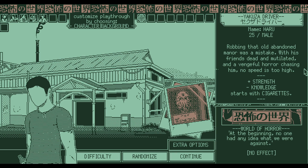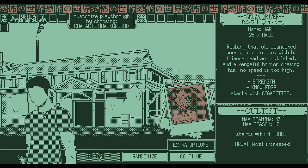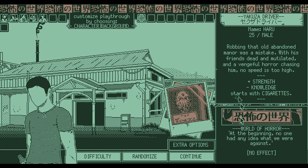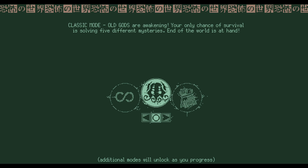We have difficulty options: Initiate, Cultist, True Believer. We'll go with normal Cultist. Additional modes will unlock as we progress. Classic mode: old gods are awakening, your only chance of survival is solving five different mysteries. The end of the world is at hand. I don't have those unlocked, so we have to go with classic mode.